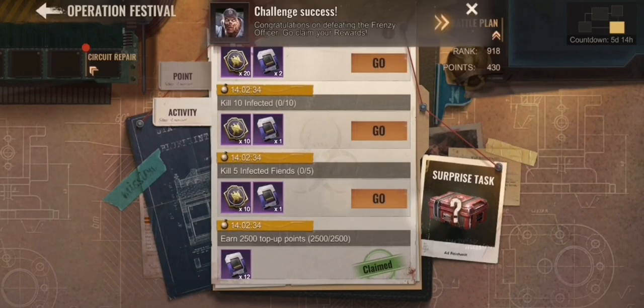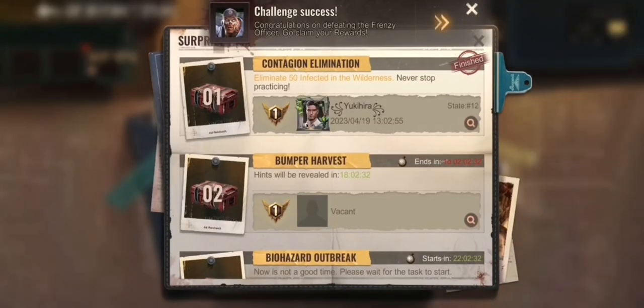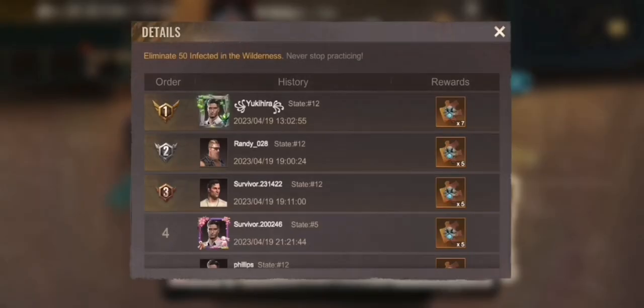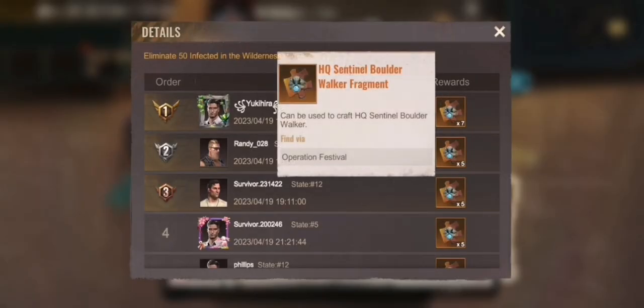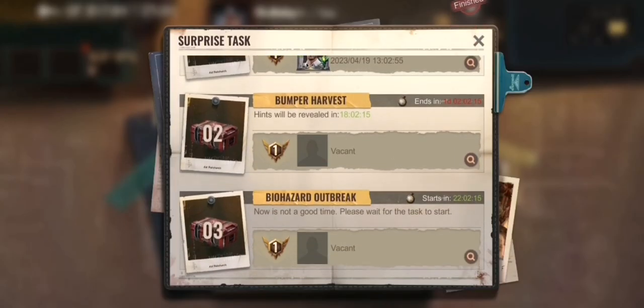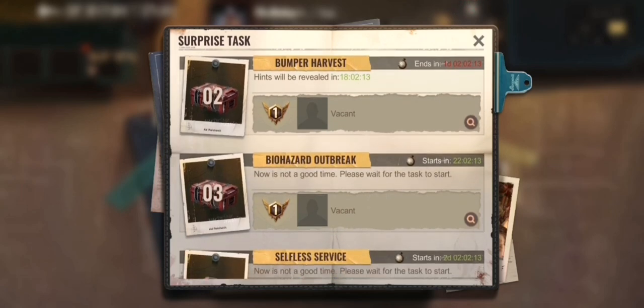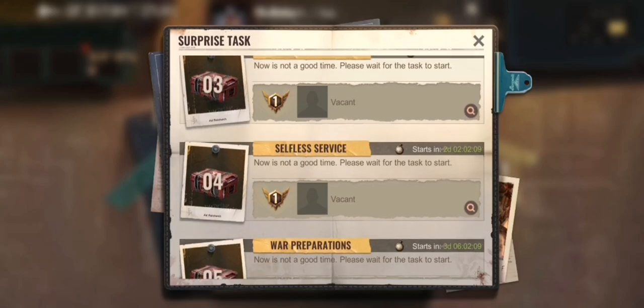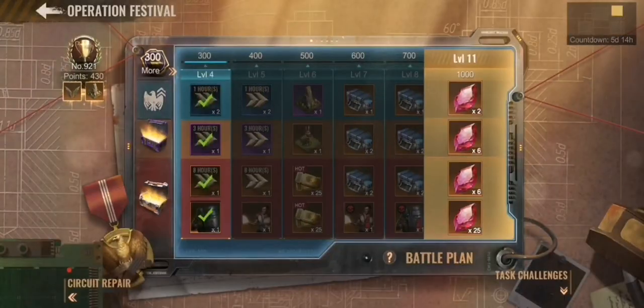There is a third part called surprise tasks. For example, you can get rank 1 in elimination of infected and by doing so you get HQ sentinel fragments to help unlock rewards in circuit repair. There are also tasks like best harvester — who collected the most resources — and some others not yet known.